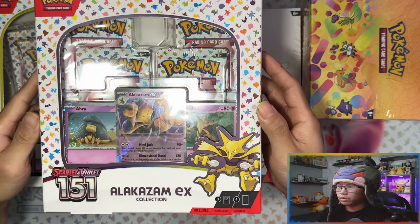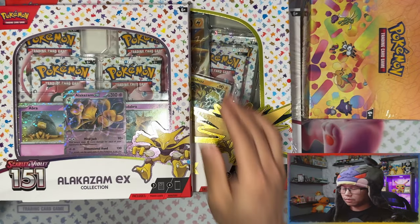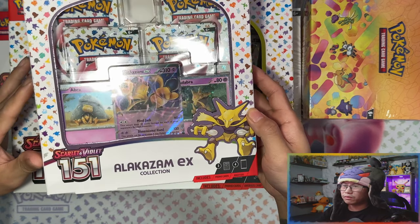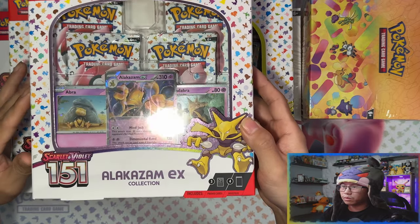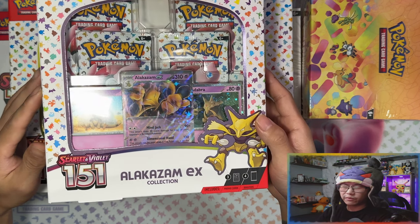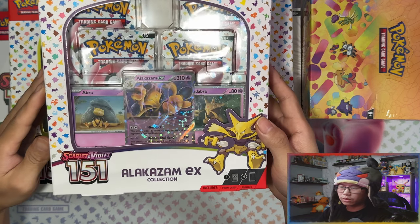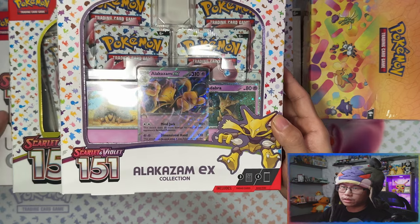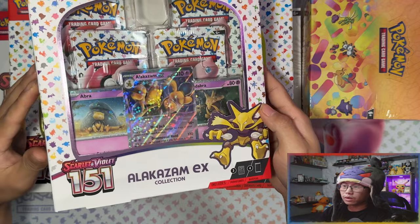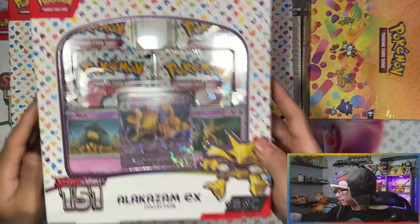Here's the Alakazam EX collection box — it's a lot smaller than the Zapdos one. The jumbo card makes it bigger for some reason, but I reckon you could fit it into one of these boxes. These products were supposed to release in the US on the 6th of October, but in the UK the Alakazam EX was delayed, same with the UPC unless you got it from the Pokemon Center UK.